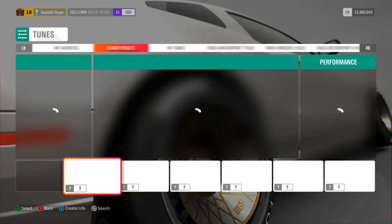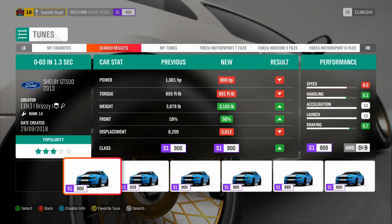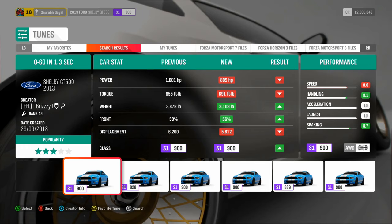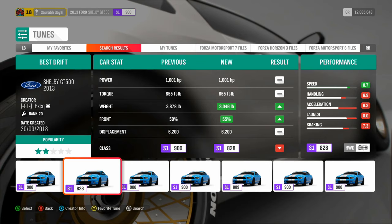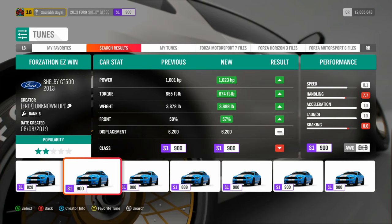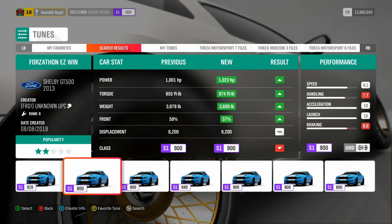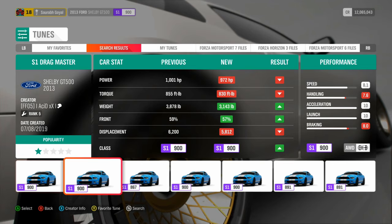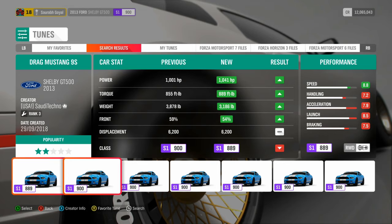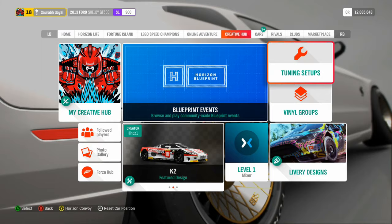Before doing the race, I want to compare my tune with ones made by other people. We have 1,000 horsepower and weigh 3,800 pounds. One tune appears to be a drag build — 0-to-60 in 1.3 seconds, but it's rear-wheel drive so I won't use it. Another tune has good power-to-weight ratio but handling and braking are not as strong. I think our tune is actually better overall. One called 'Unknown UPC' looks pretty good — you guys can try that one.